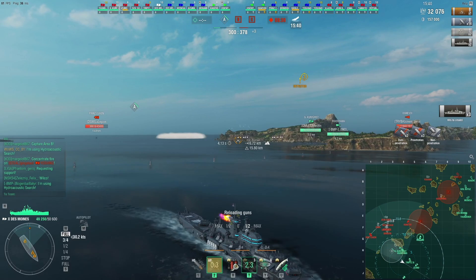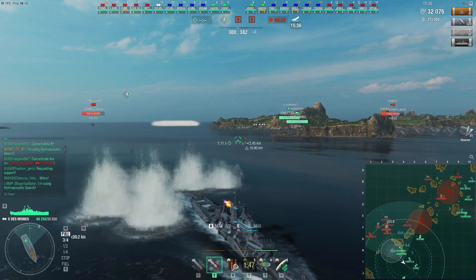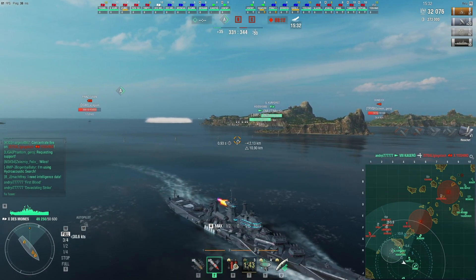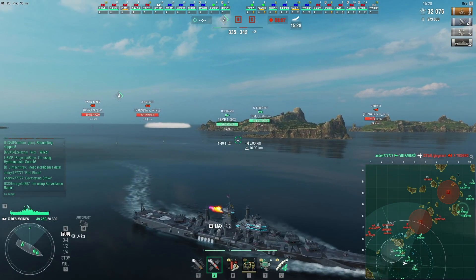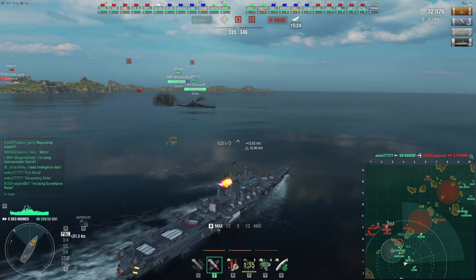We got some more citadels on a cruiser showing broadside — thank you, Brindisi. As I mentioned, the AP ricochet angles make the AP on this ship very scary; you need to angle very well against it to avoid getting citadeled, or simply have enough armor like battleships do.